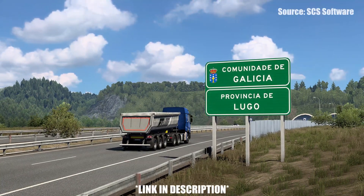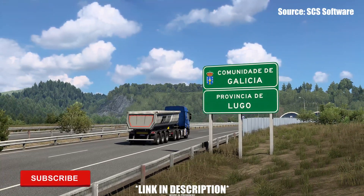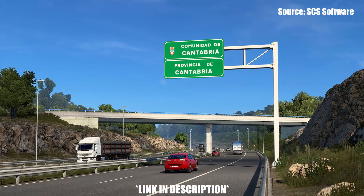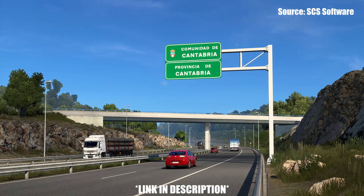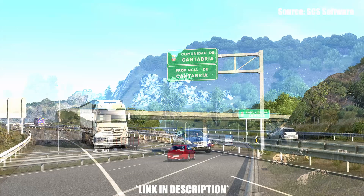Hello everyone, my name is Prime and welcome back to this episode of Prime News. Today, SCI Software released another blog post on the 1.46 update, this time for Euro Truck Simulator 2, focusing on the new Spanish signage that you'll find across the Iberia DLC.